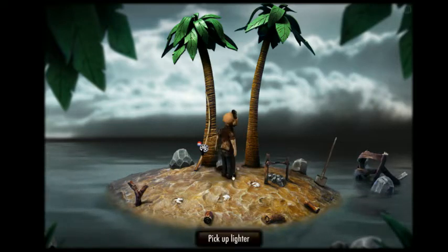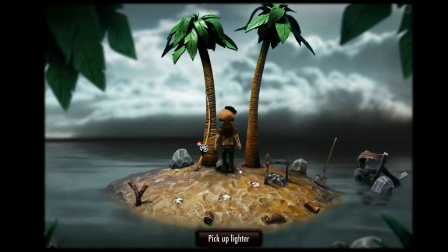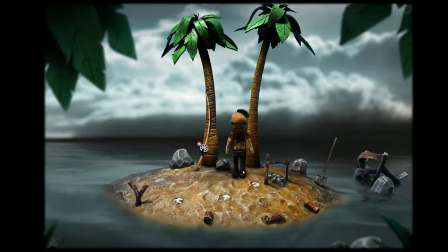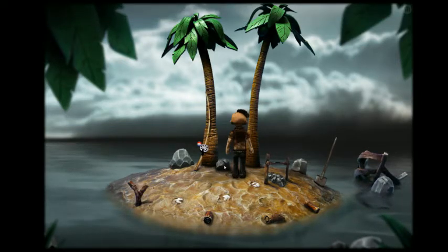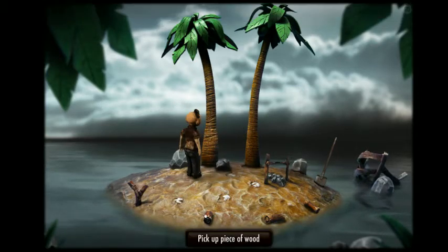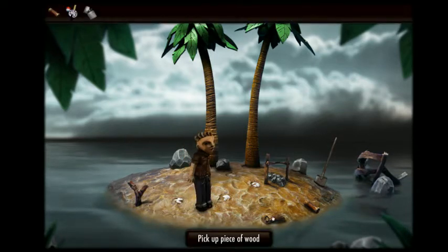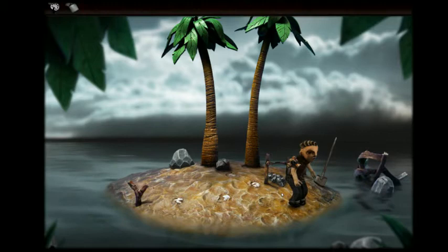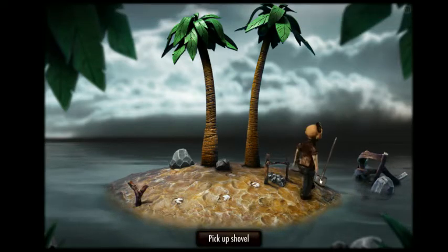So there's my little dude here. I found a lighter — that was a complete accident, I meant to click on him. I moved a rock and found a lighter. Let's pick up this fishing rod and some pieces of wood.